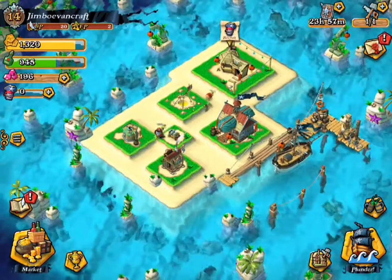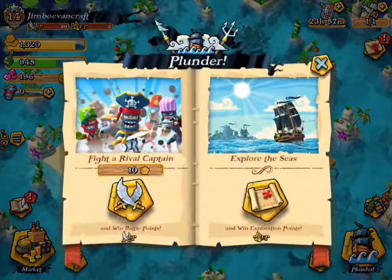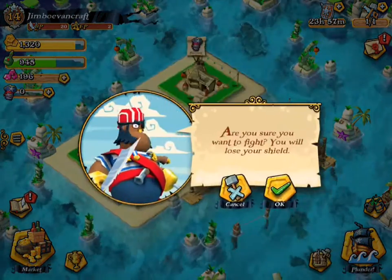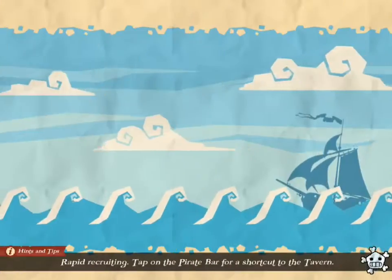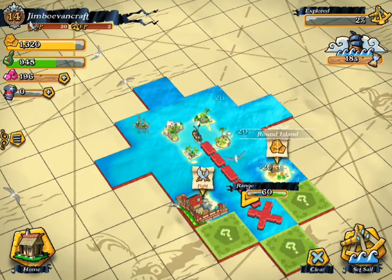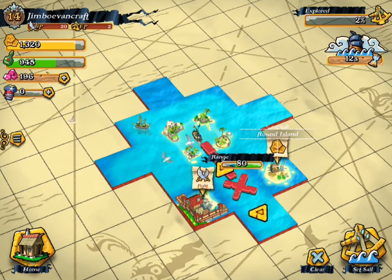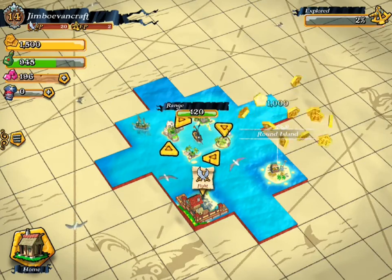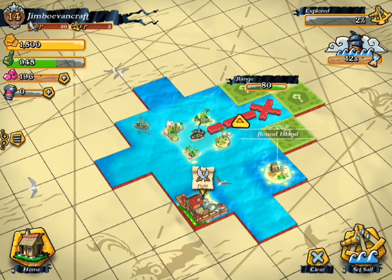So I pretty much did the tutorial and everything, so I kind of know what I'm doing. I'm going to go ahead and pretty much fight a rival. Oh, I'll lose my shield then. No, I don't want to fight a rival. We'll do some exploring of the seas, because I believe the seas are just pretty much a map right over here. So we're going to go pretty much over here. Can we go over there? I don't even know. Could we just click here? Oh yeah, it's just an island, I guess. So we'll just explore over here.